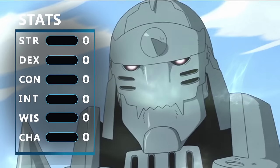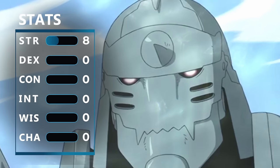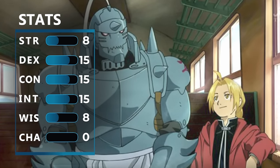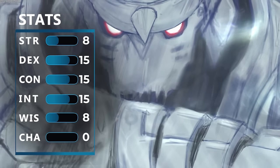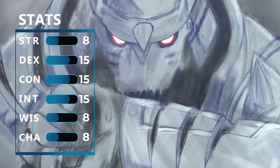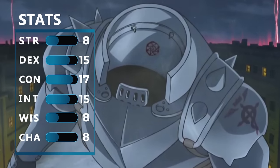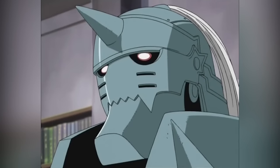Then when it comes to stats, we're going to keep it pretty straightforward. We're going to dump strength because dexterity is just going to be more useful to us. Then we're going to put 15 points into dexterity, constitution, and intelligence. We're going to dump wisdom, which kind of makes sense because then maybe you wouldn't have been a kid trying to bring your mom back to life. And charisma is a little hard when you're just a walking suit of armor — dumping both of those stats down to 8. With 15 points into our main stats, we also get a +2 bonus to constitution for being a Warforged, bringing that to 17, and then a +1 into intelligence, bringing that to 16, because you have to remember tons of alchemy combinations.